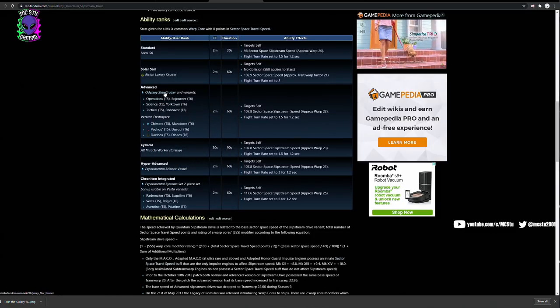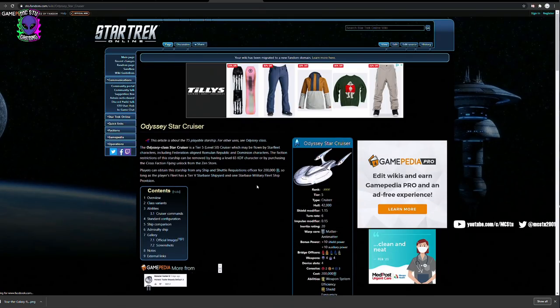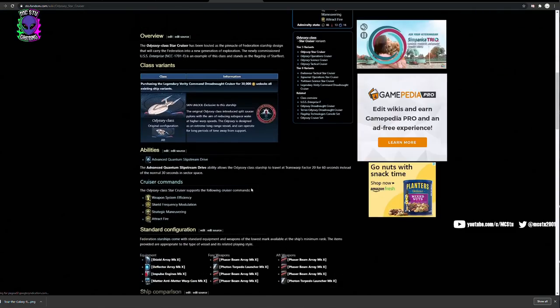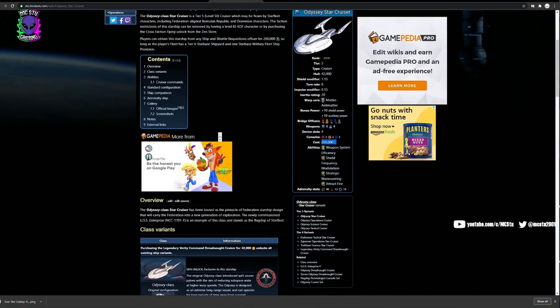If you're a newer player or a free-to-play player, the way to go is the Odyssey Star Cruiser. This is the non-upgradable Tier 5 version of the ship I'm using. It comes from the ship vendor at the shipyard and costs 200,000 fleet credits — it doesn't require any real money or tokens. If you're in a fleet, grind your fleet marks, get to 200,000, and purchase this ship. The ship's not super great for much else — it's a standard 4-4 setup, but the console layout isn't great overall, with a total of nine console slots.